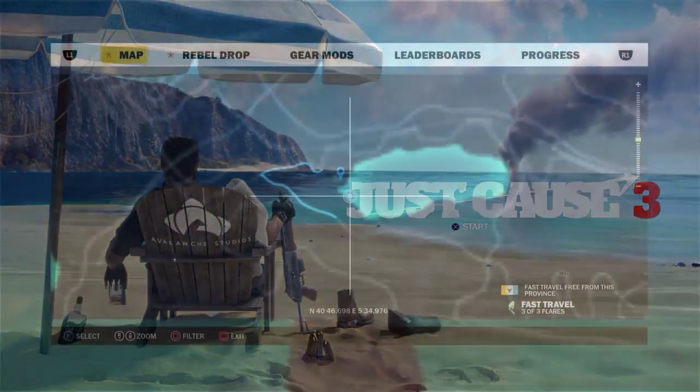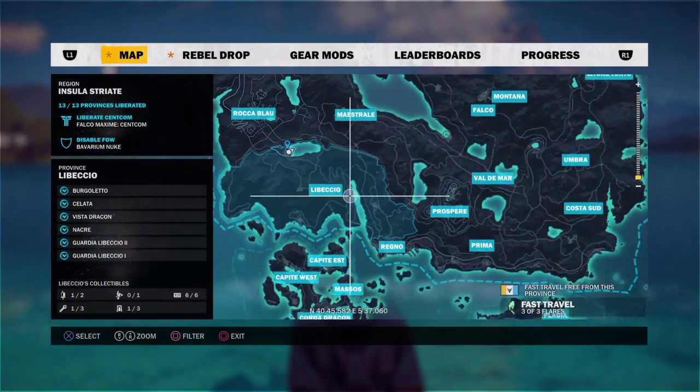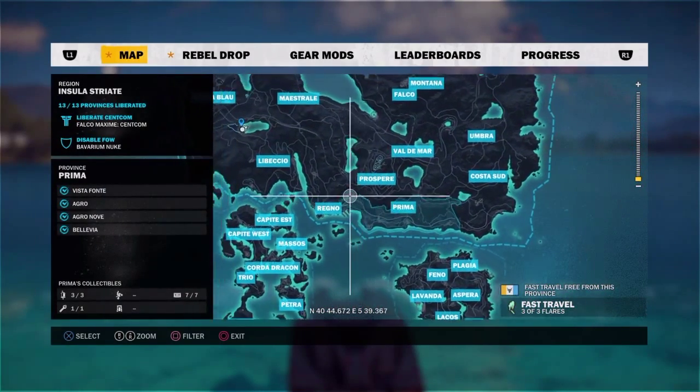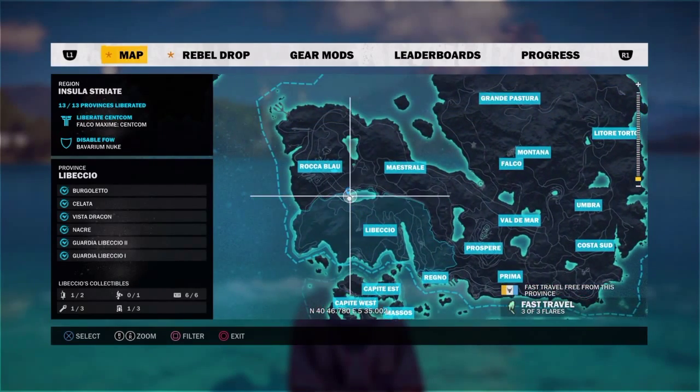Hey it's Happyloo. I'm in Just Cause Terrain and I'm going to show you where you can find the Squallow Speedboat. It's a rare one and you'll need it to get all of the Rebel Drop vehicles.